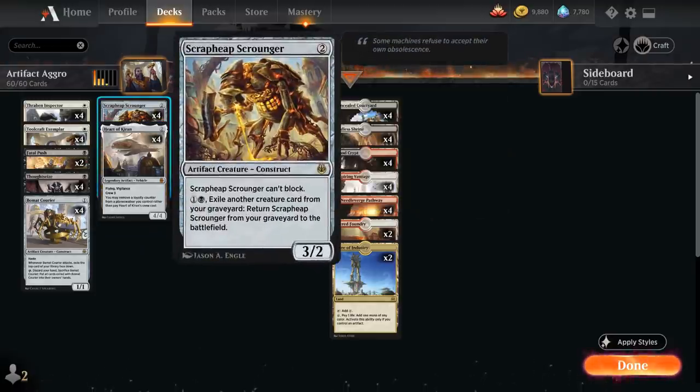At two mana we've got Scrap Heap Scrounger, a two-mana 3/2 that cannot block, but can also return from the graveyard by exiling a creature from our graveyard and paying one and a black.